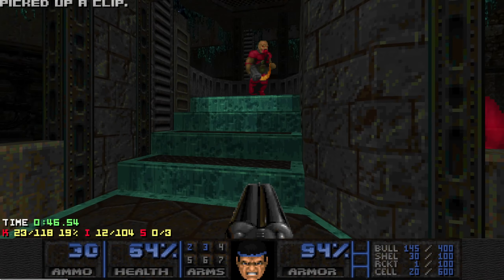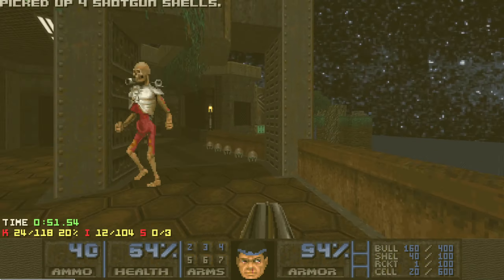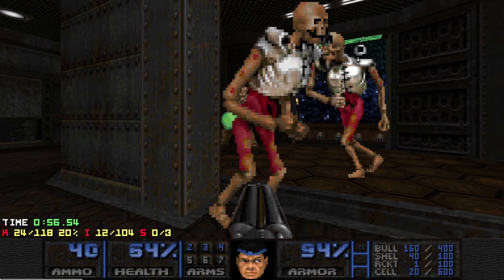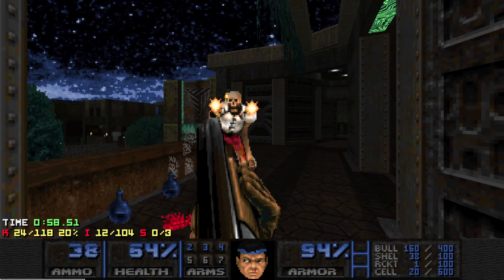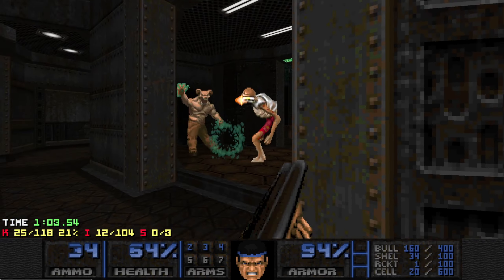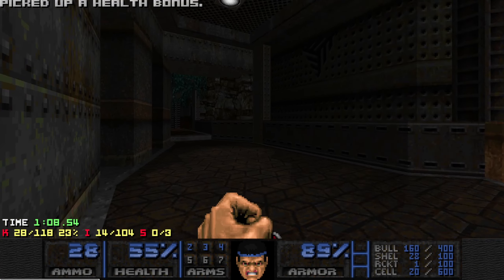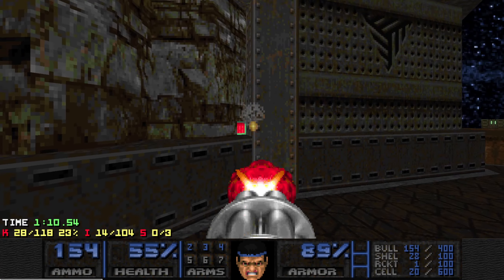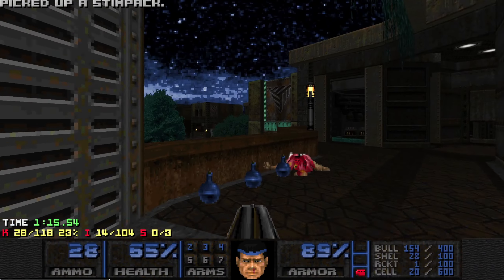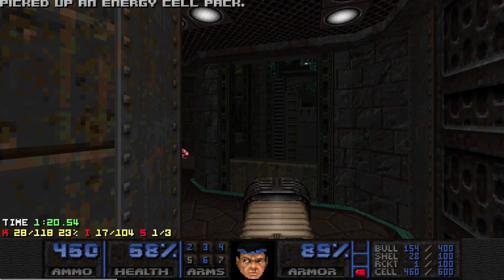Yeah, definitely a couple of hit scanners here. Make sure you don't wake up that chaingunner until you're ready to kill him. Let's rush past these enemies and hopefully work a little infighting here — help out the skelly. Now this is a map where the secrets are gonna make all the difference, so shoot that switch to open our first secret, grab the red key, and we'll stroll right over here and pick up the plasma with a lot — a lot — of batteries. Oh yeah.